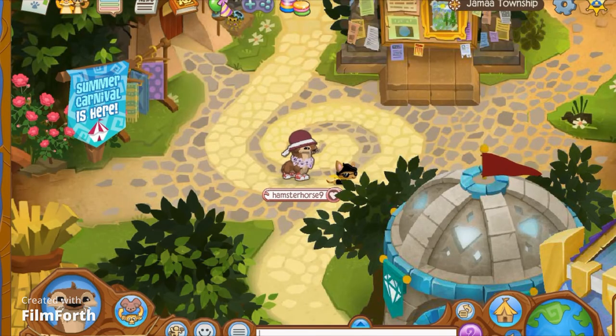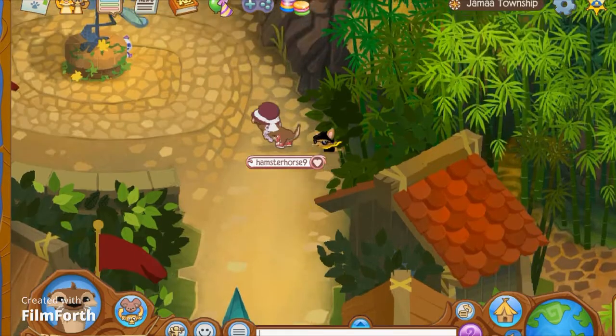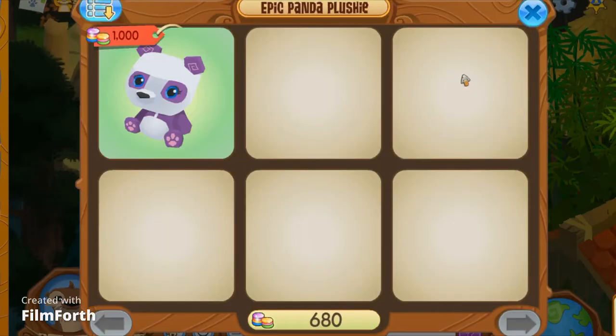So the first one is going to be Jamal Township. People like to crowd around this one. You can see it's that little panda right here behind the mirror statue. So if you click on it you can buy it. I have no gems, which is really embarrassing. It's kind of cute.